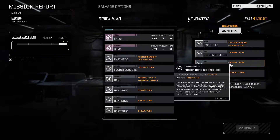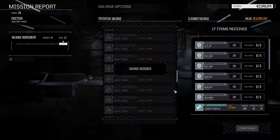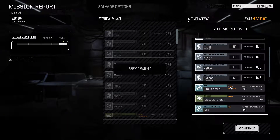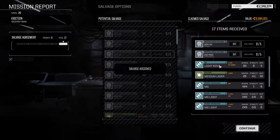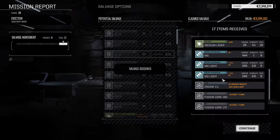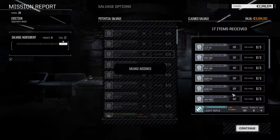Fusion cores are valuable, we want money, and we want some insurance against any potential nonsense that might befall us. One fusion core has a tonnage of eight, and the other also has a tonnage of eight - one's a 160 and one's a 170. Hopefully someone in chat can explain that to me. Our salvage value is something closer to four million. We get a fairly good mech parts haul: a light rifle, an MG, two MG lights, a medium laser, the cores and the engine, and a couple of heatsinks - giving us a total value of nine million.